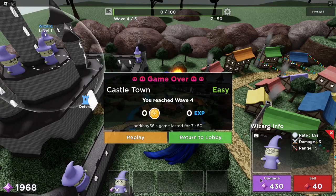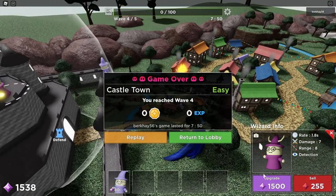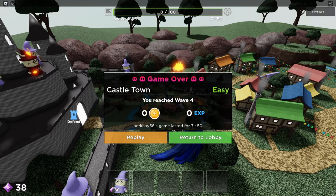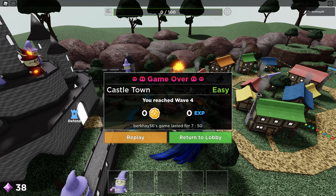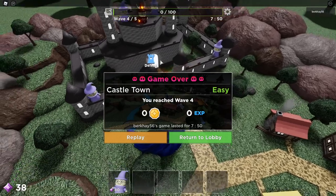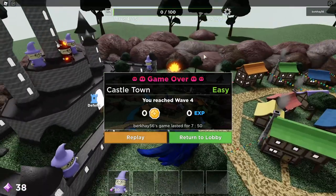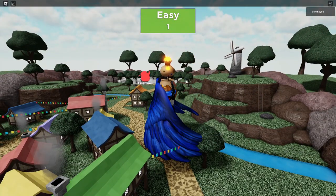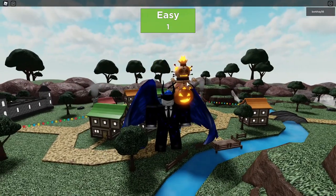Oh my god. I upgraded him — just like the tutorial taught me. They told me to place it near the path. You didn't specify where near the path is, so these are all technically near the path in some degree. Alright, I'm gonna go replay this and we're gonna beat this again, because I want to see what happens at the end.